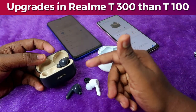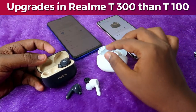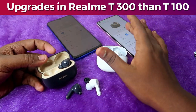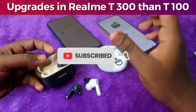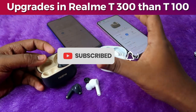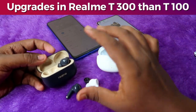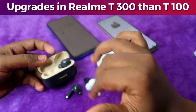The next major upgrade is ANC. The Realme T300 has 30 decibels of active noise cancellation, but the Realme T100 has no active noise cancellation. The T300's noise cancellation is good enough for its price segment. There is also a demo video available so you can get clarity on how the ANC performs on the Realme T300 earbuds.